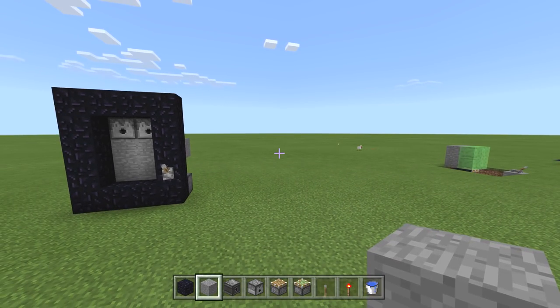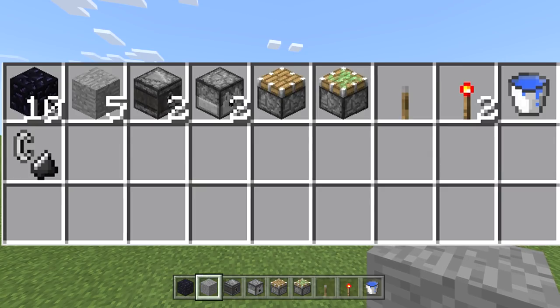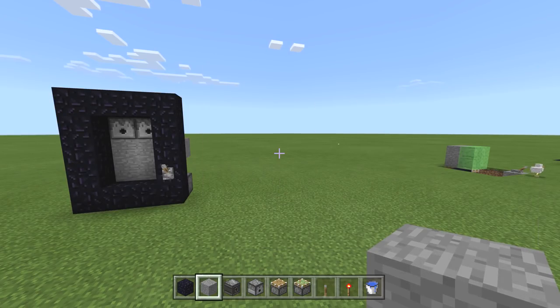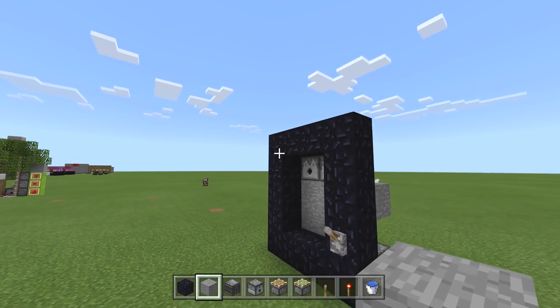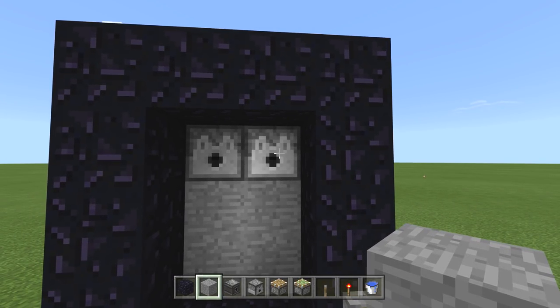Here's what you need: 10 obsidian (or 14 if you want the corners), five blocks of your choice, two observers, two dispensers (not droppers), one regular piston, one sticky piston, one lever, two redstone torches, a bucket of water, and a flint and steel.